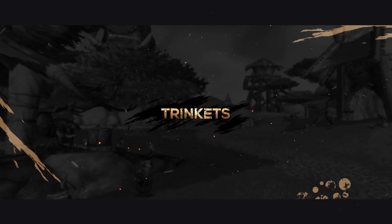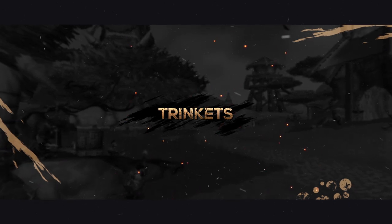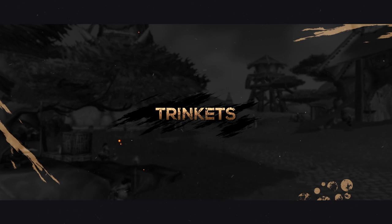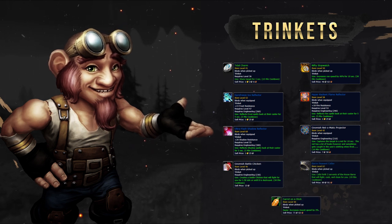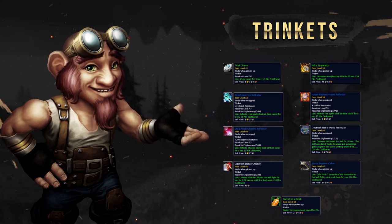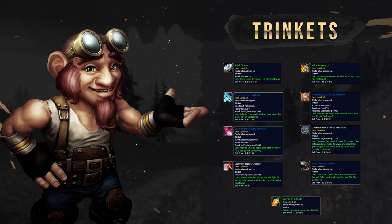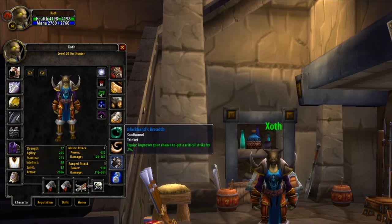Finally, last on this list are Trinkets. Trinkets in Classic are a little different — there are a huge amount you should have on you at all times, so there isn't really a best in slot to aim for. Instead, collect as many useful utility trinkets as you can: Tidal Charm, Engineering trinkets including the Net-O-Matic, Frost, Fire, and Shadow Reflectors, Nifty Stopwatch, Carrot on a Stick, Barov Peasant Caller, Arena Grandmaster — the list goes on. These trinkets all have very long cooldowns and are situational, so keep them in your inventory ready to swap as required. That said, there are 2 trinkets that are good for every situation: Black Hand's Breath and the Royal Seal.